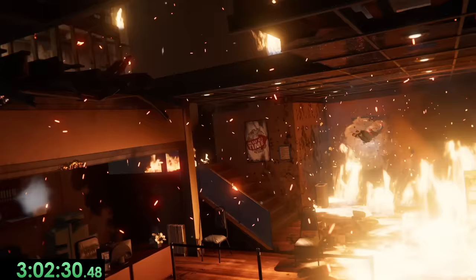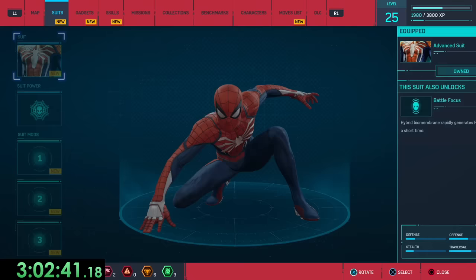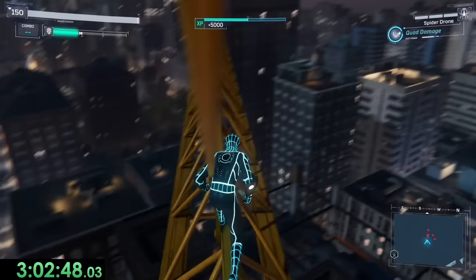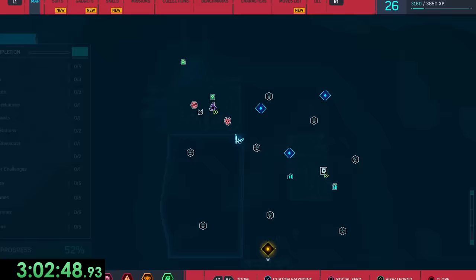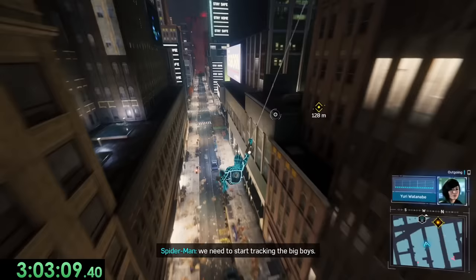Finally, the Feast in Harlem is on fire, so we need to rush over there to save MJ, Miles, and Aunt May. But after all that's done, it's finally time to start beating some bosses. And this is where a bunch of the tokens that we got earlier come in, so we can buy the Fear Itself suit. This unlocks the Quad Damage suit power, which as you can probably guess, is very broken.